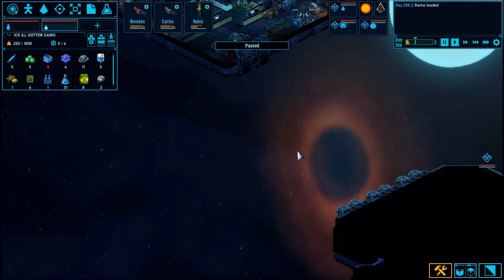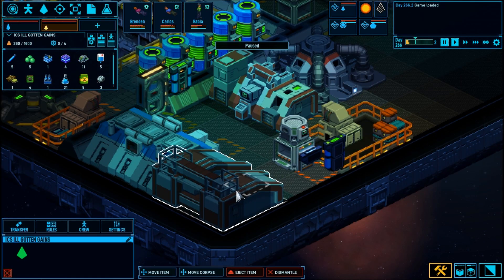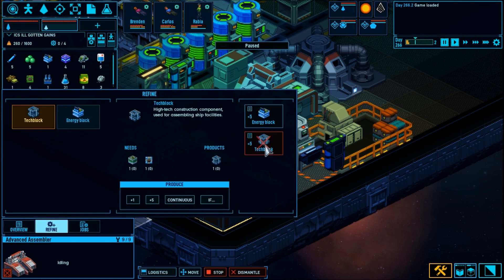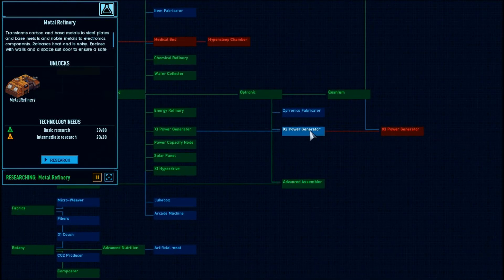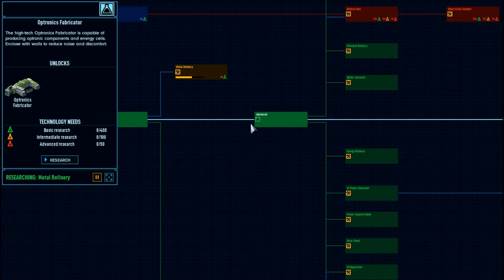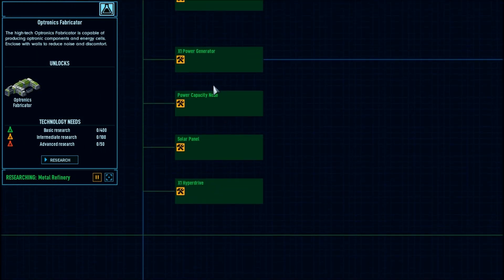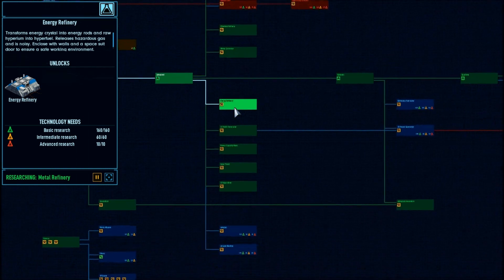The other thing I was able to pick up was some tech blocks. I was able to build the advanced assembler, which now allows me to actually build tech blocks and energy blocks. I do need to make the optronics fabricator and the electronics fabricator. If anybody knows where that is, that would be awesome — leave a note down in the comments.